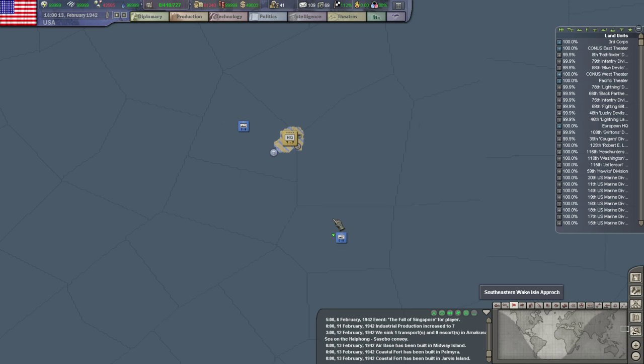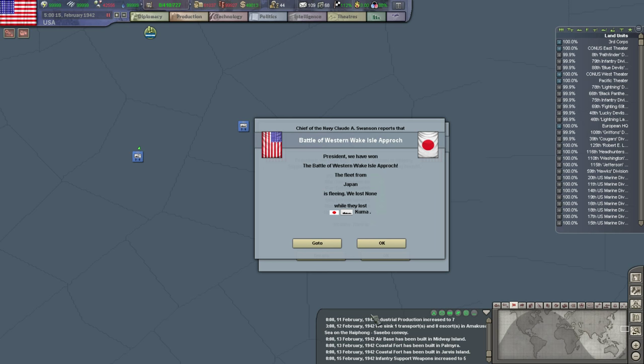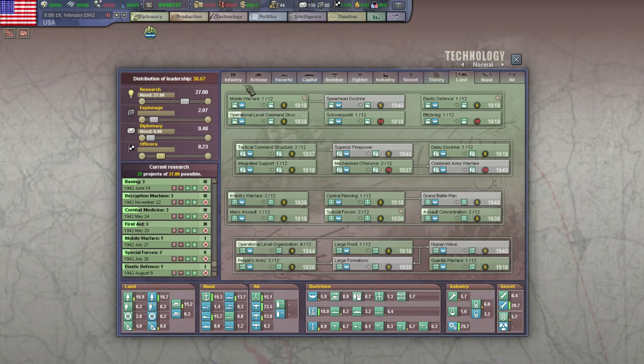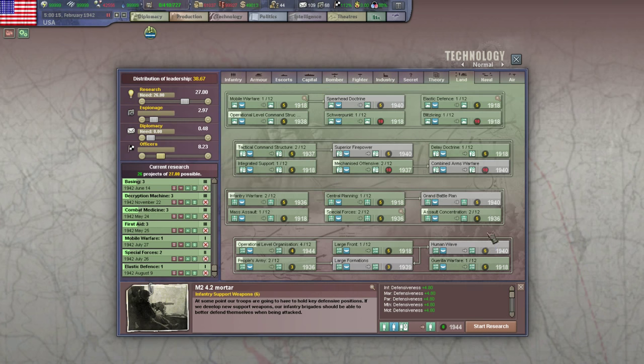We'll go ahead and do that trade. It's mid-February — it's Valentine's Day. Engaged a navy, we sank one. Infantry support weapons — we're going to go ahead and remove you. Anti-tank is still behind but I'm okay with that. We'll queue up another doctrine, ideally something that would help with our ground invasion.